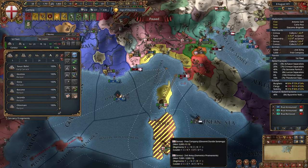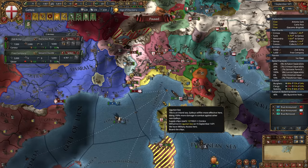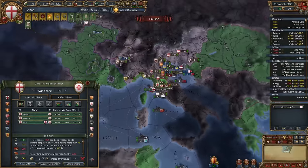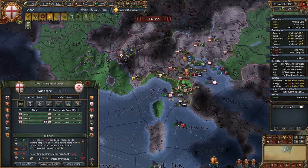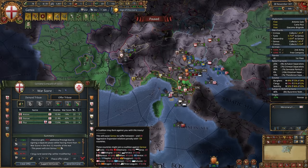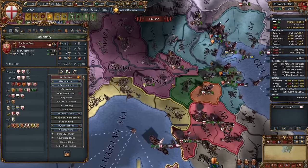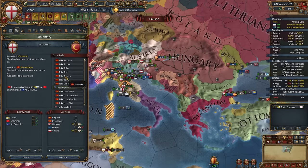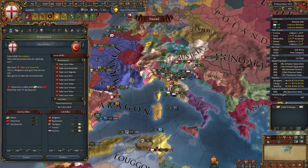No matter who you're at war with, conquer all their provinces and check the coalition. Start improving relations with nations that might join. As the truce with the Ottomans ends, I'll call in Austria and Hungary — that should be more than enough to win. Declare with conquest, reconquer Bulgarian cores, and be very careful with aggressive expansion — that's why I didn't fully conquer Milan.